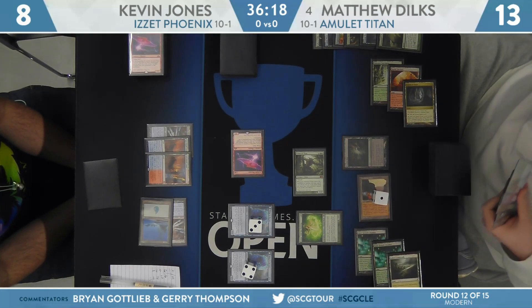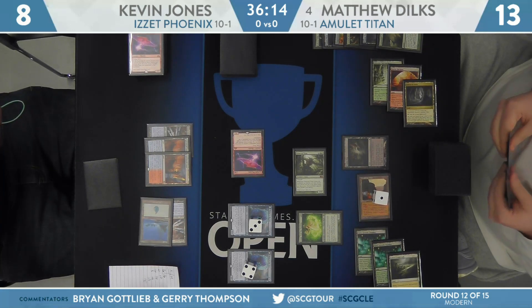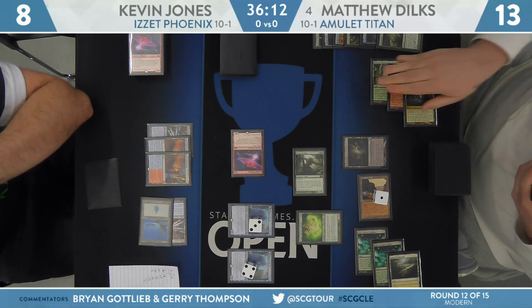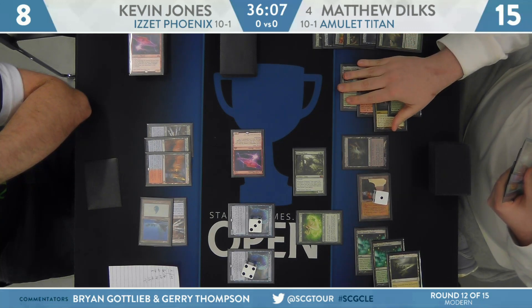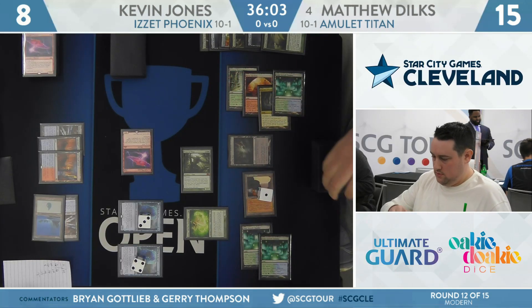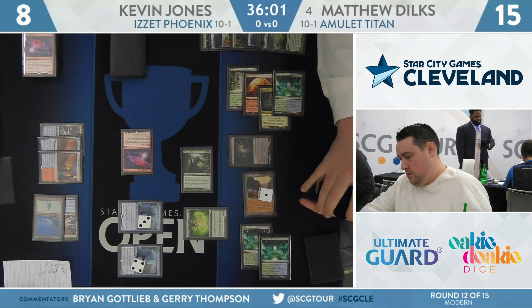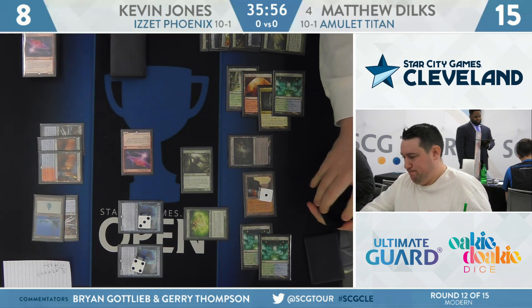I want to point out something really subtle here. All these deck building decisions you make with Amulet Titan have such dramatic ramifications because you play so much of the match with your deck in your hand, tutoring and making decisions. This week, only one copy of Engineered Explosives in the main deck for Dylk's. In prior weeks there were often two copies, and right here another Engineered Explosives would do a lot of work cleaning up those Things in the Ice.